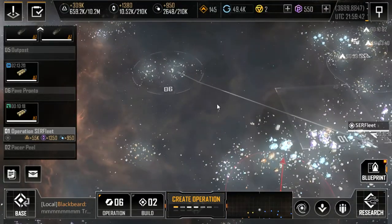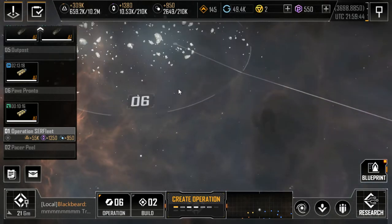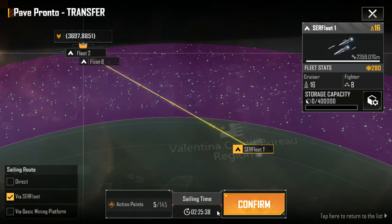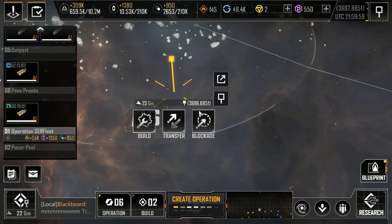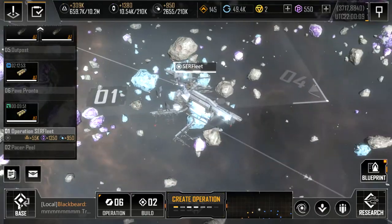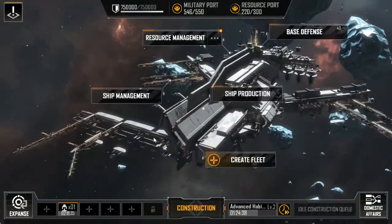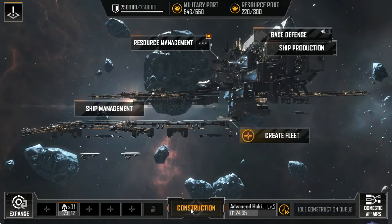The operation is now created, so we can send the little guy armed and ready and now it's mining the space dust. You can also transfer fleets that already exist — it will tell you the time down here. I've sent my fleets over here for a secret mission, and it'll just vibe at the block. You don't need to worry about this yet until you reach zone 8.